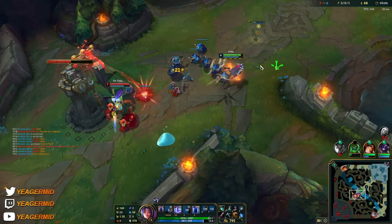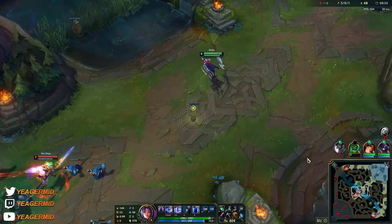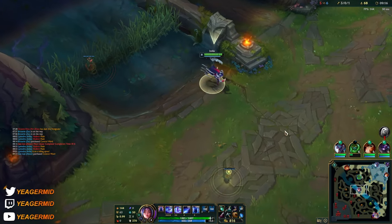Your E is a skillshot, so if you have teammates who have some sort of CC, you can wait for them to hit theirs and then follow up with your E — like I did right here, because Zac hit him with his CC ability.